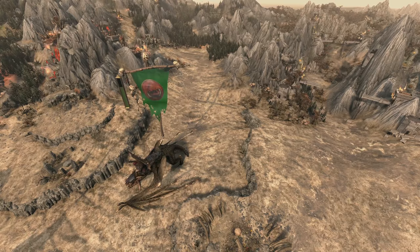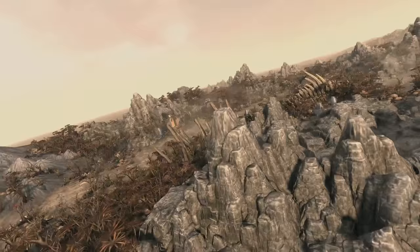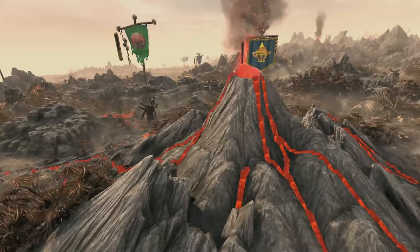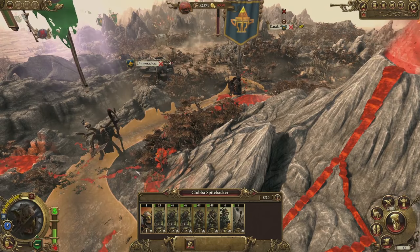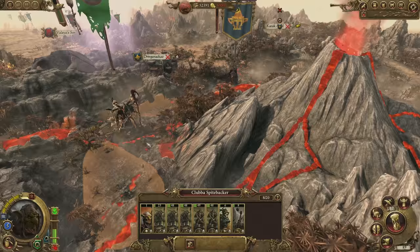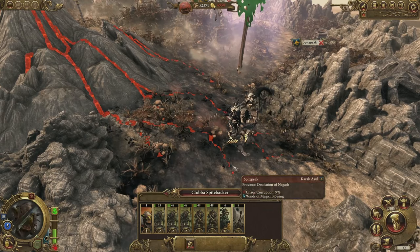We're going to head into the mountains now and take a closer look at one of our goblin armies who, in true goblin fashion, have got themselves into something of a pickle. Clubber Spitebacker and his weakened army have rather inadvisably got themselves trapped behind a volcano, sandwiched between two rather well-appointed Dwarf armies. As we can see by their movement range, there's just no way past. But there is a way under. If we use the Enter Underway stance, Clubber will locate a local entrance to the Ancient Dwarf Underway and will get the option to tunnel beneath the obstacles and extend his movement range. Dwarfs can use this ability too, but for both races there's always a risk of interception by nearby enemy armies, which would then initiate a subterranean ambush battle.